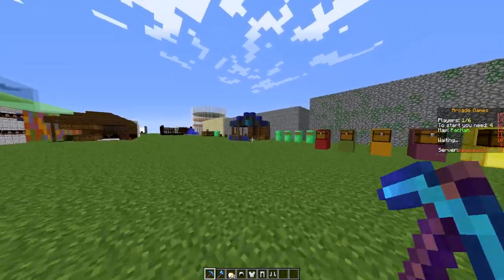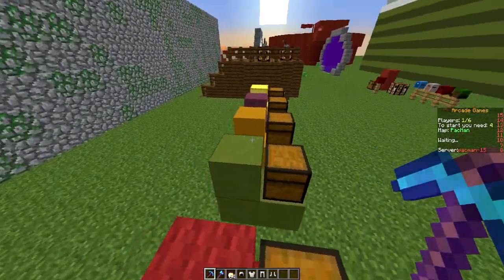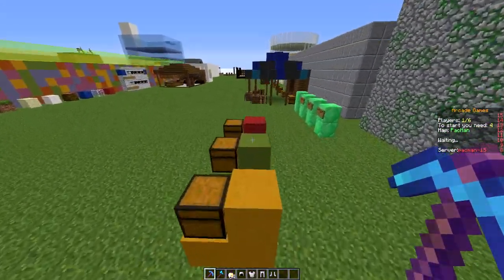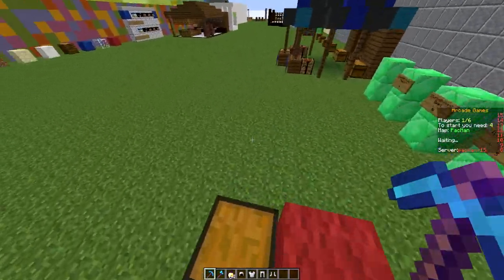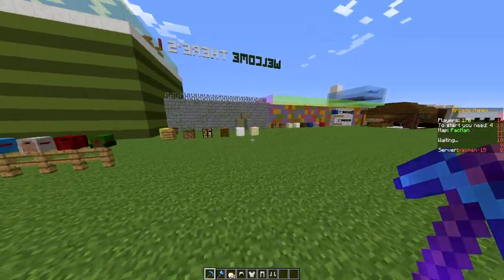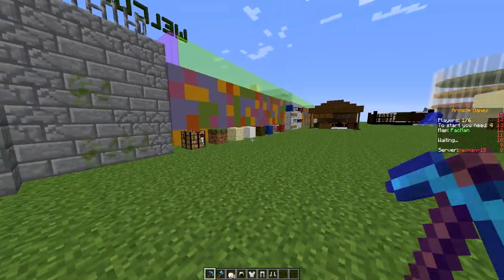Welcome to another plugin tutorial on how to create kits with EssentialsX. This is an alternative to Essentials which is being regularly updated and works with the latest version of Minecraft, which is 1.8.8. It also adds two new commands which you can see in chat here.